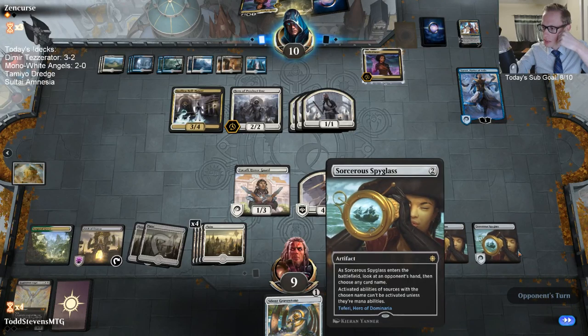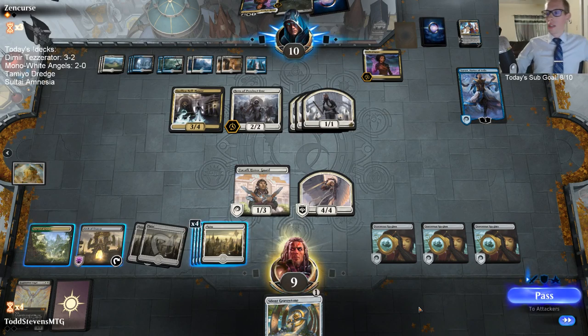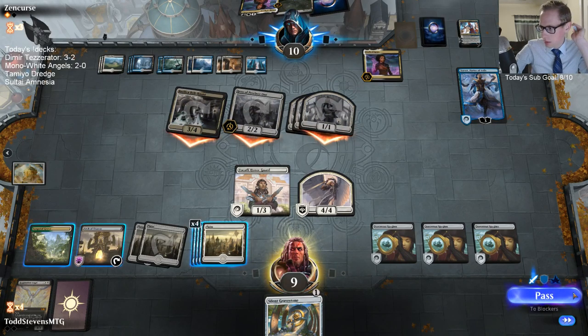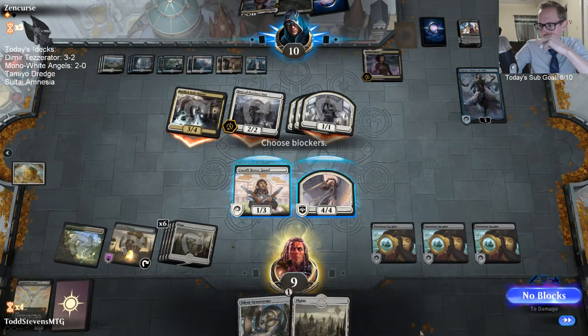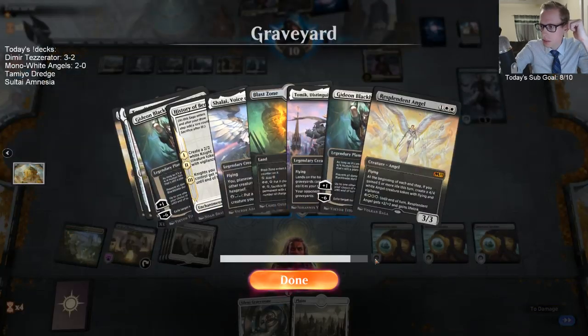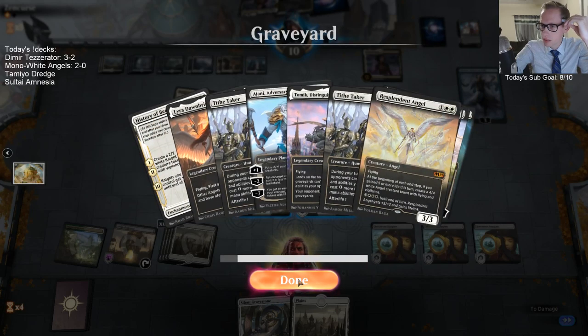Teferi, Narset, and Teferi are all shut down finally. They've played three of each already and they're down to 18 cards in their deck. I need to find just one of my Lyras — oh wait, I guess we did have a Lyra. Never mind, must have gotten Thought Erasured away.